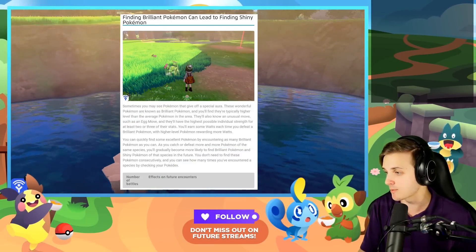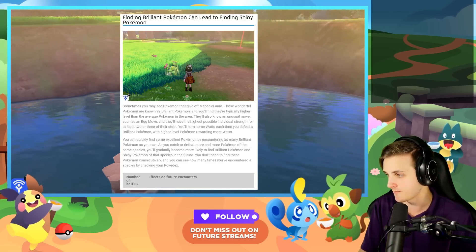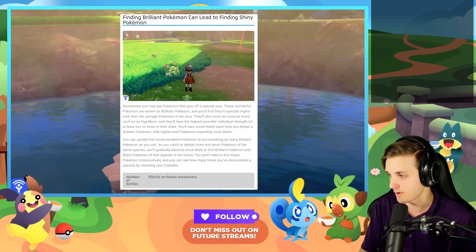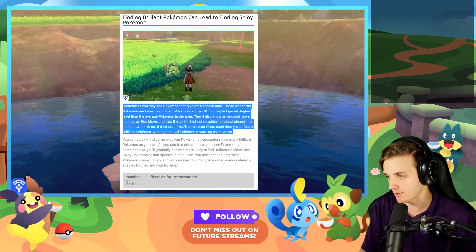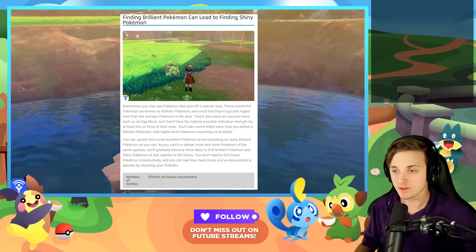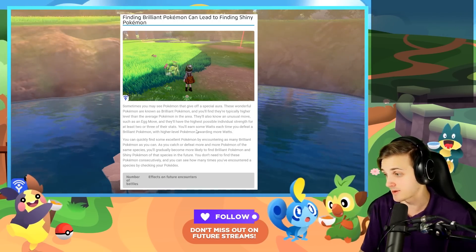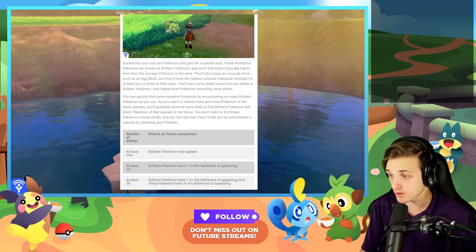Sometimes you may see a Pokemon that gives off a special aura. These wonderful Pokemon are known as brilliant Pokemon, and you'll find that they're typically higher level than the average Pokemon. These are all about brilliant Pokemon, which is all good information. We can confirm that they have egg moves, two or three guaranteed IVs, and you'll earn some watts.